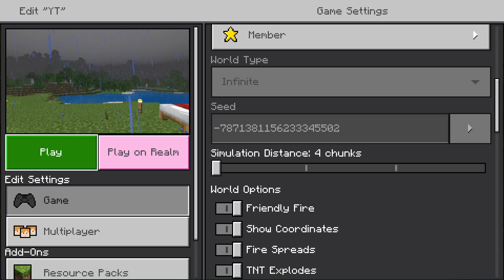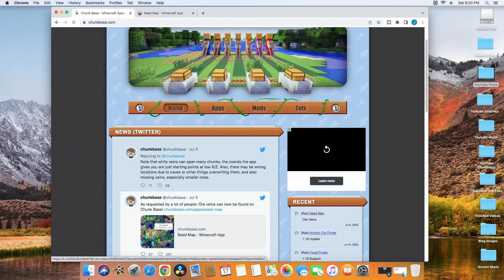After that, open a browser on another screen — a phone, tablet, or laptop will work fine. Then go to chunkbase.com and click on 'Seed Map'.